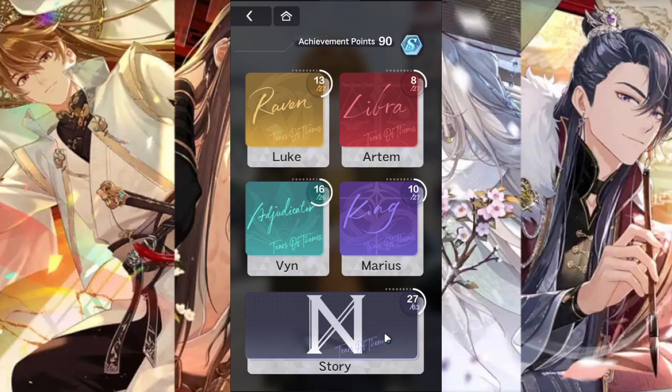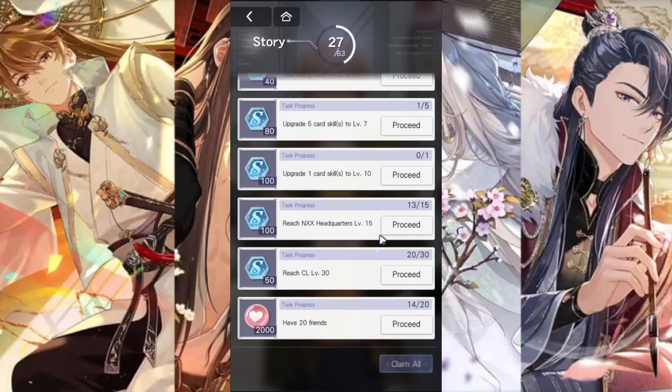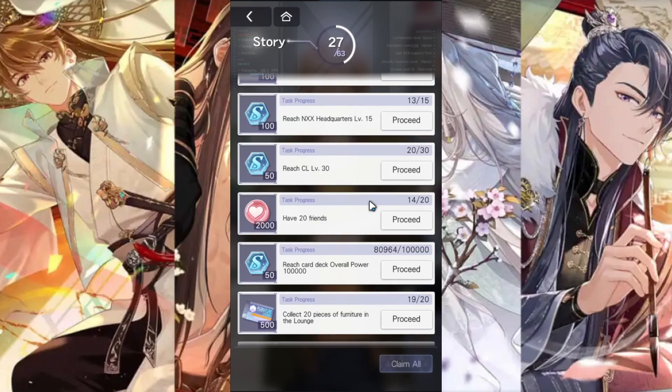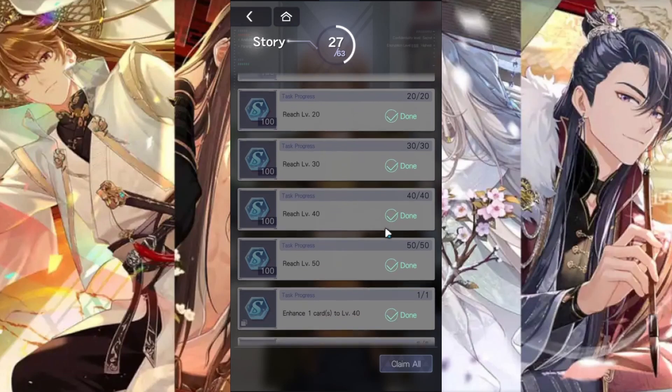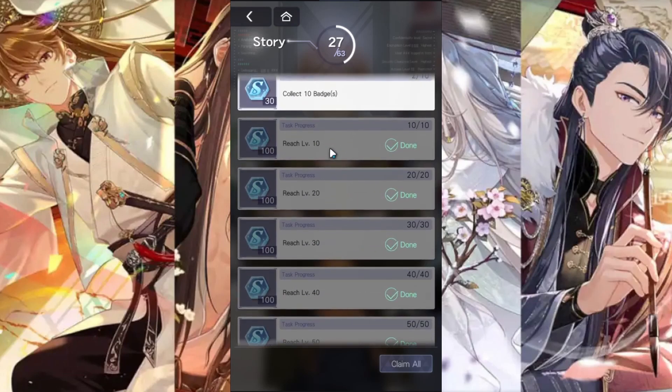There are story achievements as well. In the beginning, once you start, there's an achievement when you reach level 10, and you'll get 100 S chips for reaching levels 10, 20, 30, 40, and 50.